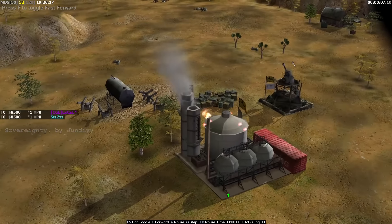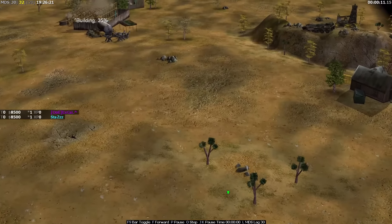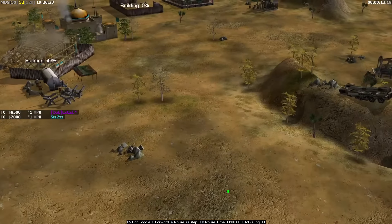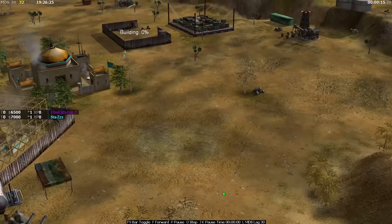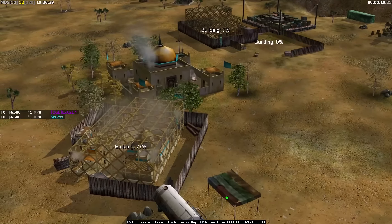Welcome back to Zero Hour, welcome back to another pro level 1v1. Today we're on a map called Sovereignty — it's not seen very often but it is a unique and decent map that sometimes makes its way through to tournaments.